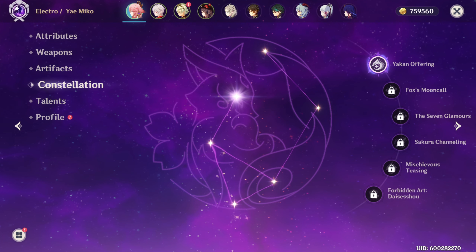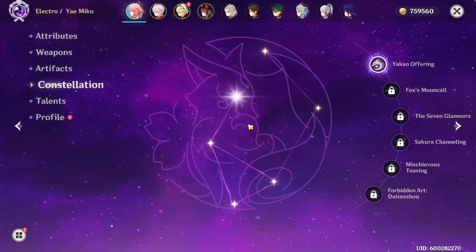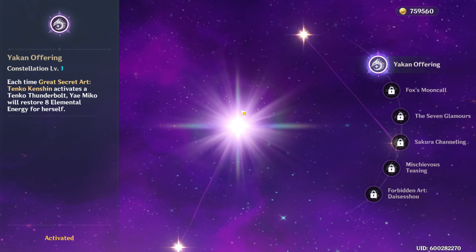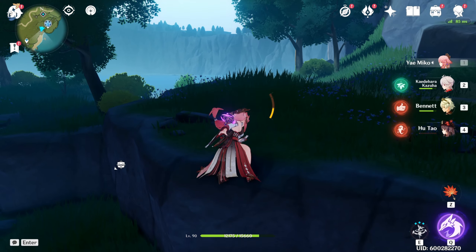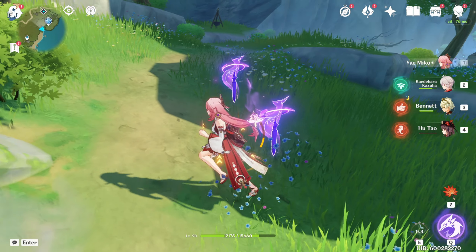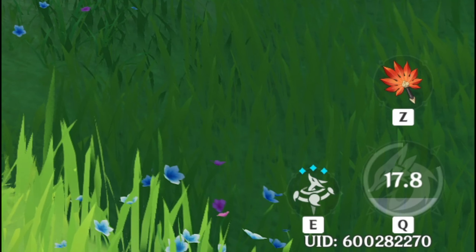For constellations, Yaemiko actually benefits a lot from each one — just like Raiden Shogun, not a single constellation is garbage. Her C1 is commonly misunderstood: every time you use your burst and a totem is sacrificed, you gain 8 energy. With three totems sacrificed, that's 24 energy restored — about 26% of your burst cost restored.